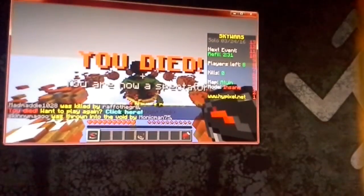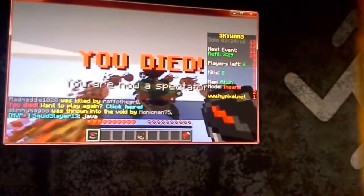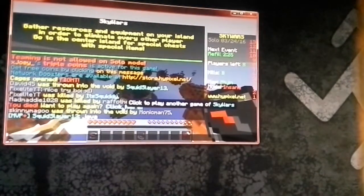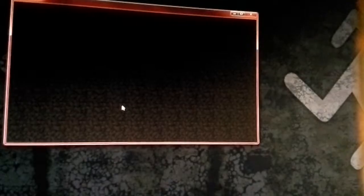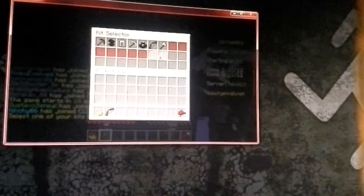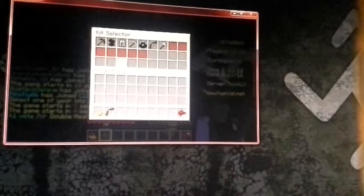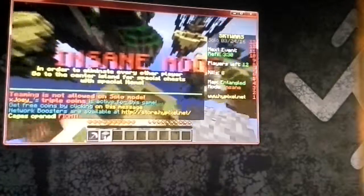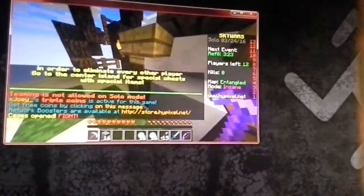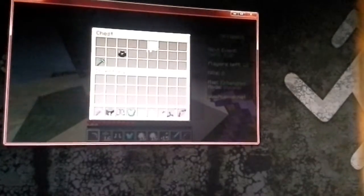Now it's Bryce's turn. I'm playing now. We can just click here and it will bring us right to a new lobby and we'll start. I'm going to pick the Miner Kit because you get more blocks. Power 1 Bow, some Snowballs. Sharpness 1 Diamond Chestplate right there — that was good.